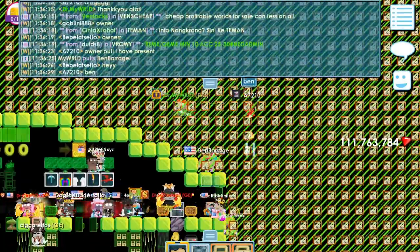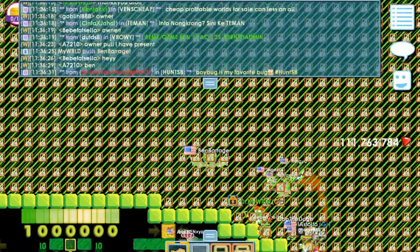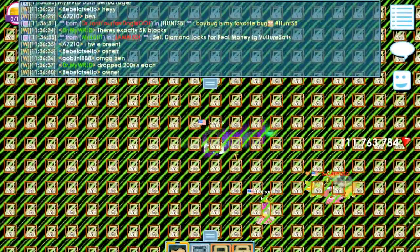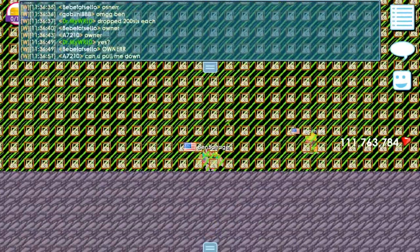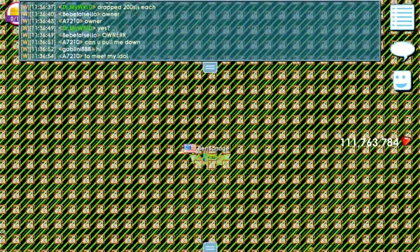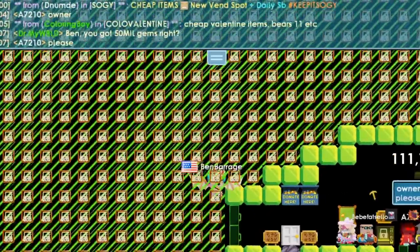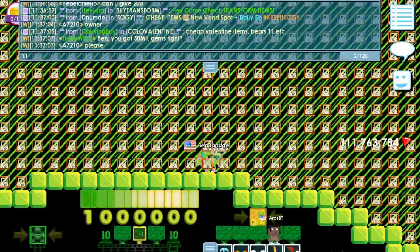Oh my gosh, I'm outside. I'm special. Anybody can come out here. You guys saw the scan — this world really has 1 million small locks. Super crazy, guys. This world has 1 million small locks. I have 111 million gems. 111 million! You can get 2 million small locks.